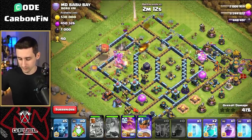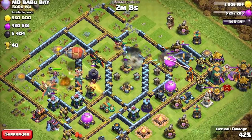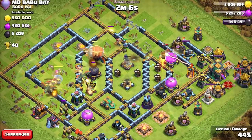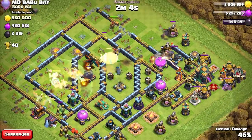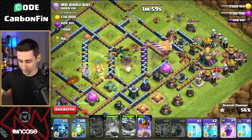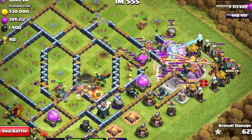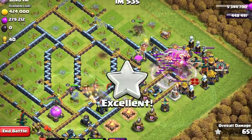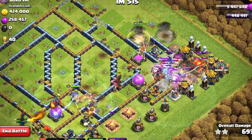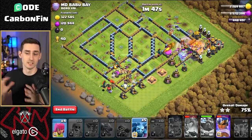We have to keep our eye on the warden ability — it must be used to protect the blimp as it pushes across. And boom, we just barely protect that blimp as it makes its way through. The double clone is for the blimp, so let's drop a rage, then clone here and here — we clone right over and near the town hall. Yes, there we go!